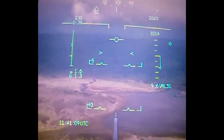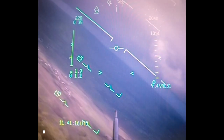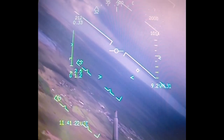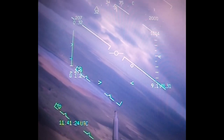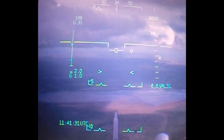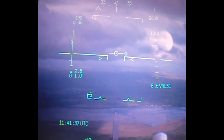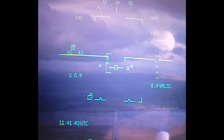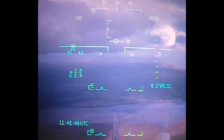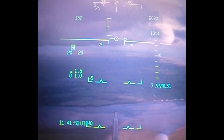Ninja Three, turn left heading 340 degrees, report checks complete. Left 340, checks, Ninja Three. In the turn a little bit of G is going to come on — that'll help with drag and reducing speed. I'll roll out and start configuring for landing. Gear down, airbrake travels, 2,000 feet, leg firmed in, rear travels, half flap travels. Nasal steering — Ninja Three, checks complete.